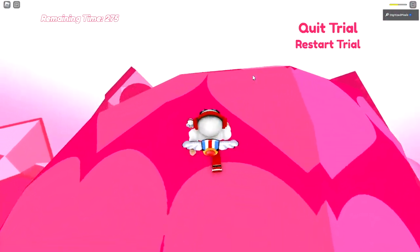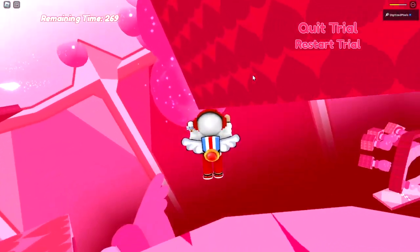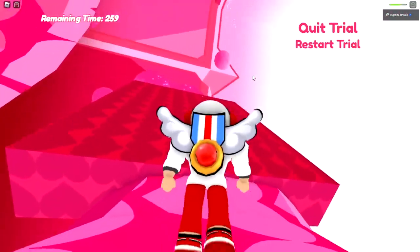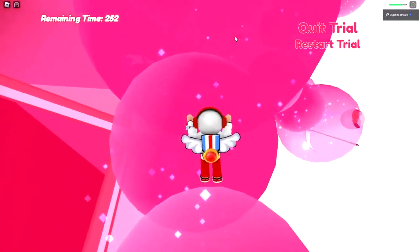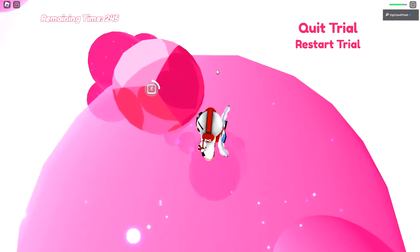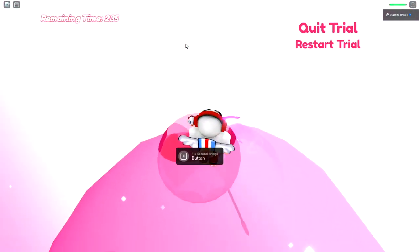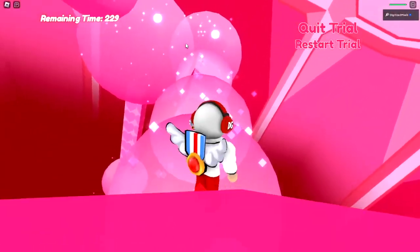You want to get to this pink platform right above me. Just keep going — I know it looks very confusing. Once you've done that, get onto these little balls, and once you're on this big one go to the back end — this will fix bridge number one. This will allow us to continue forward. That bridge was not there before. Then climb over these and fix bridge number two.